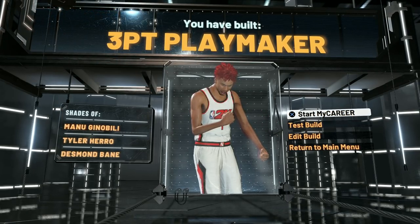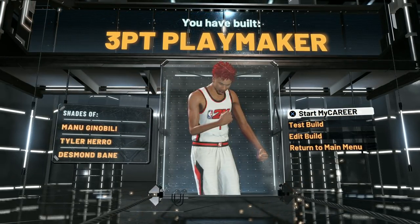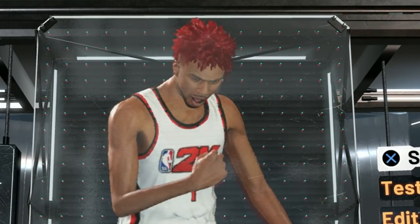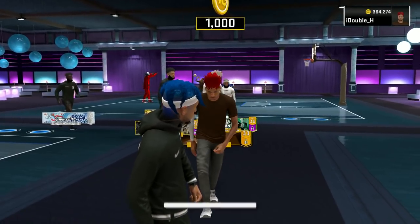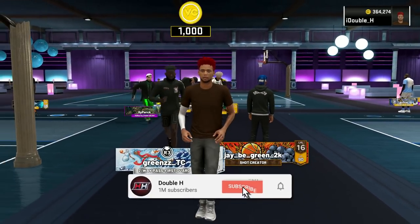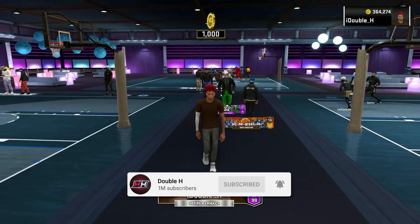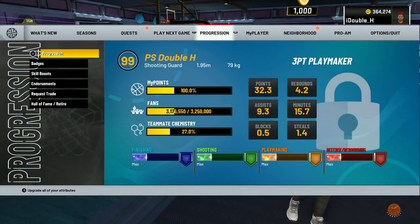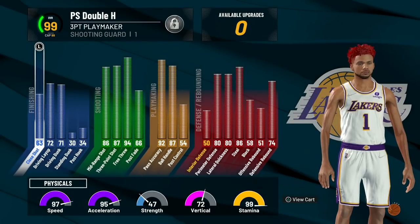This is the build right here compared to Manu Ginobili, Tyler Herro, and Desmond Bane. Anyways, let's get into the badge setup, the animations, and all that good stuff. So we are in the park, on my three-point playmaker build at 99 overall. You guys saw the 99 overall stats in the beginning of the video — here they go again.